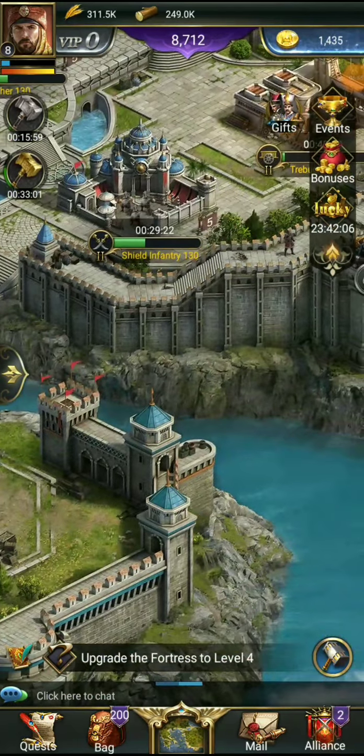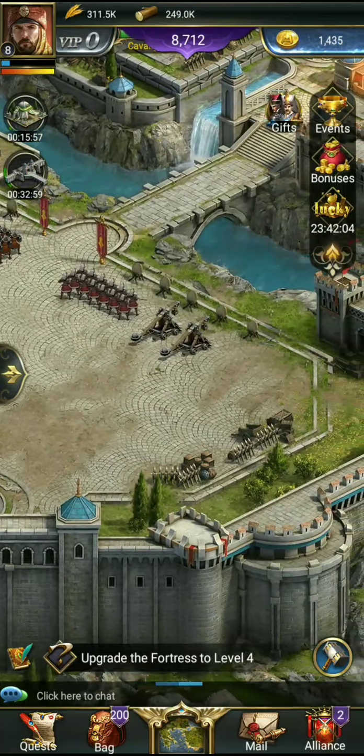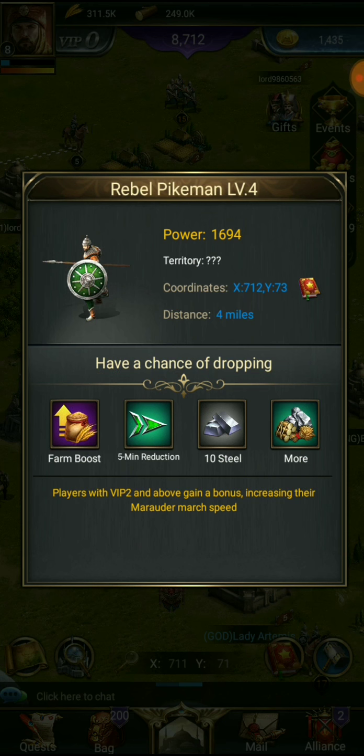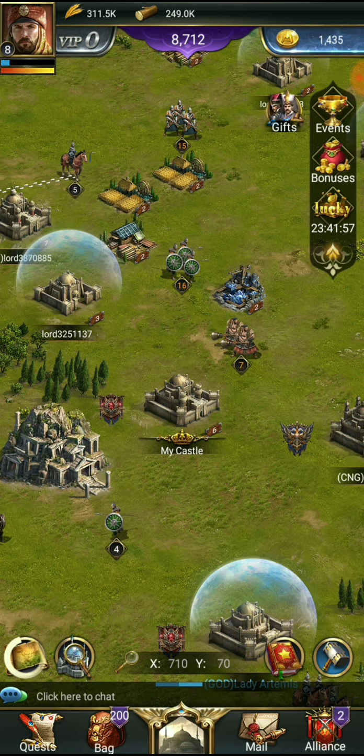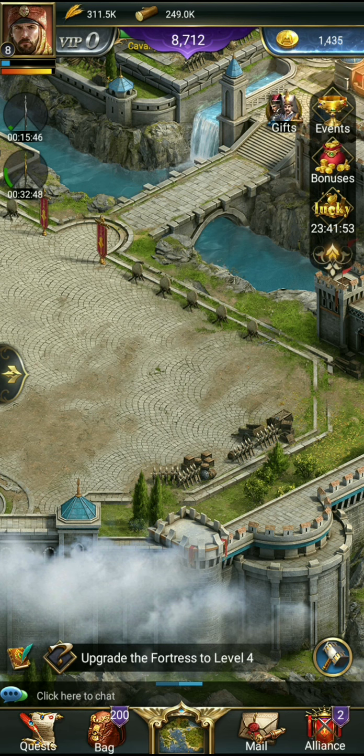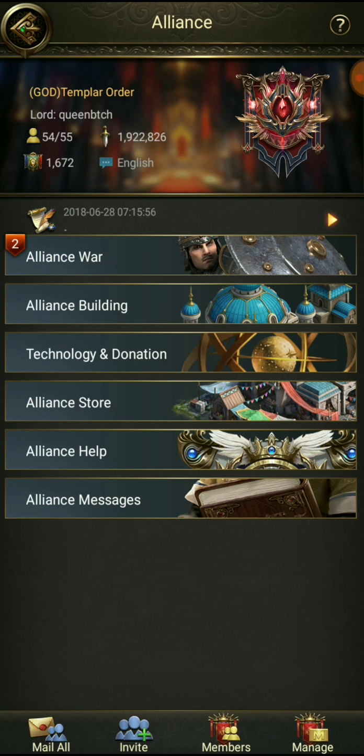We don't have very many troops right now — very minimal. We were killing level fives and sixes but I'm not seeing that happening right now. I think we'll go for some level fours just to get some speed ups and other stuff. Let's go ahead and pop in some speed ups.